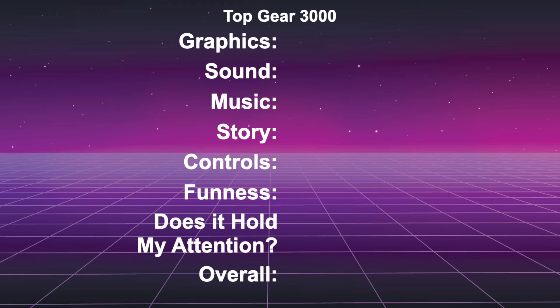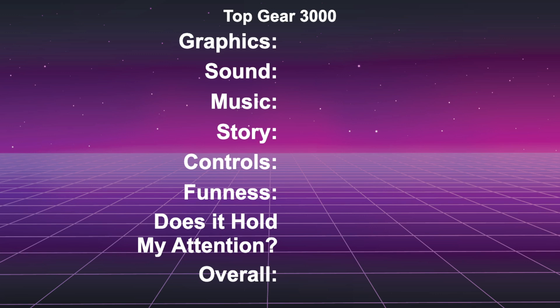Graphics — we'll give those a six and a half. Sound was pretty good, we'll give that a six. Music was pretty dope, we'll give that an eight. I just said dope because I'm an old white guy. Story — there really is nothing, though I guess there actually kind of is; we'll give it a one. Controls are nice, seven and a half. Funness, seven and a half — doesn't hold my attention; we'll give that a six and a half. Overall, we're gonna give this a seven and a half. Top Gear 3000 — I liked it! I liked it better than the normal Top Gear games. It was fun, it had good music, controls were good. I just seemed like I was always on Earth.